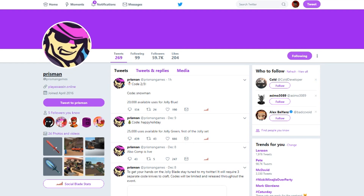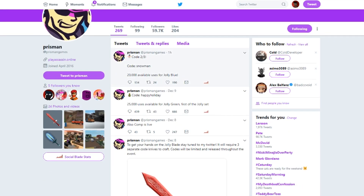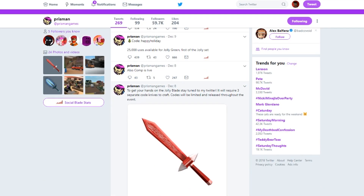Yo, what is up guys, Jazzy right here. We're gonna be playing some more Assassin and in this video I am gonna be showing you guys the brand new code that has been released. This is the second part of the Jolly set, or the Jolly blade.